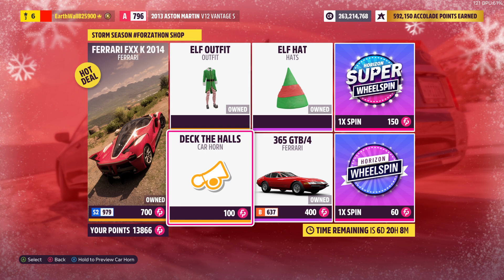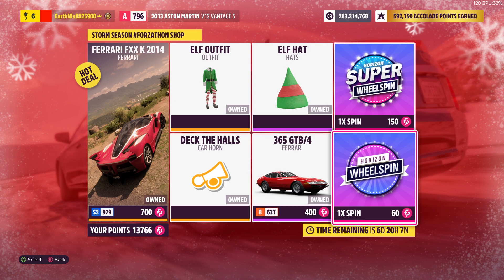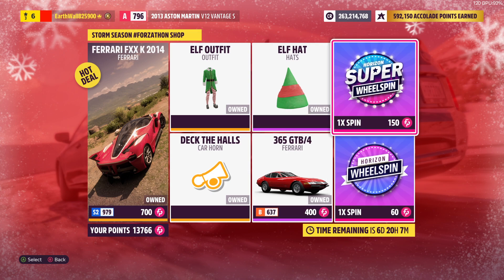We got the elf outfit. Then, Deck the Halls, and I'm going to purchase this for 140 Forzathon points. We also got elf hats and the Ferrari 365 GTB4 for 400 points. Then we got the Horizon Wheel Spin for 60 points and the Horizon Super Wheel Spin for 150 points.